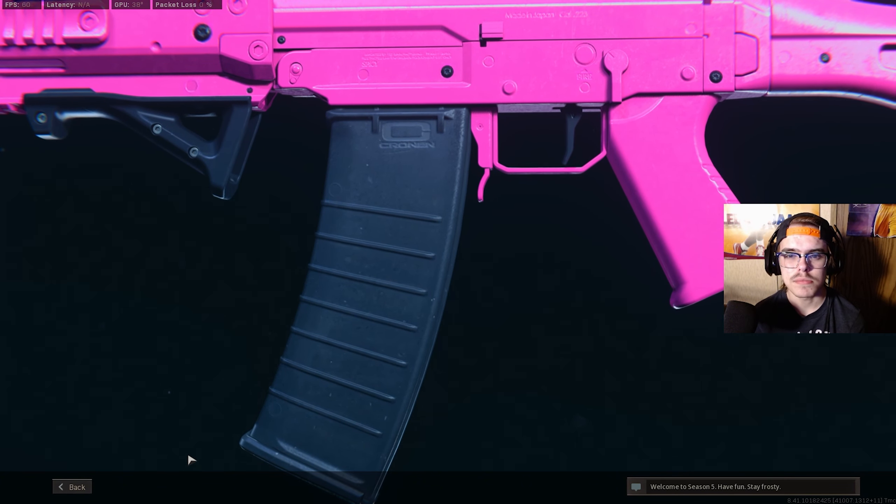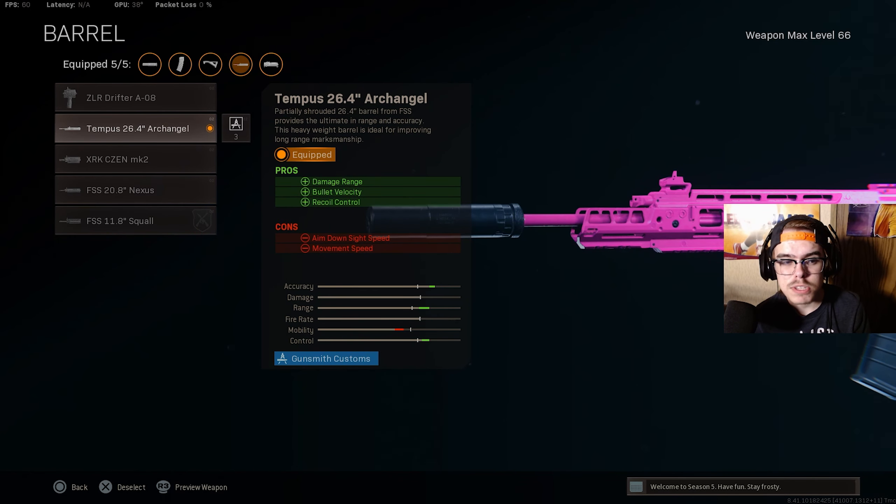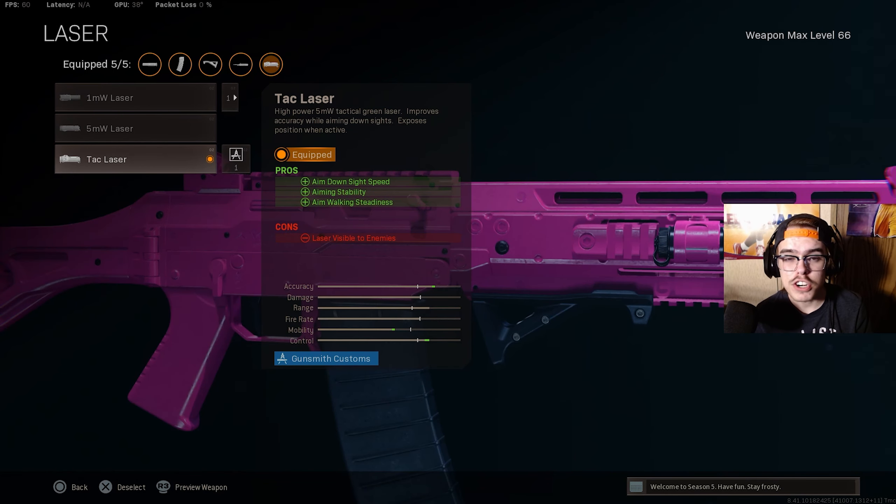Let's get into the class setup. For the first attachment, the muzzle, you want the Monolithic Suppressor — it gives you sound suppression which keeps you off the radar on firing, and damage range. For the second attachment, the barrel, you want the Tempest 26.4 inch Archangel — it gives you damage range, bullet velocity, which is how fast the bullet travels, and recoil control. For the third attachment, the laser, you want the Tac Laser — it gives you ADS speed, aiming stability, and aim walking steadiness.